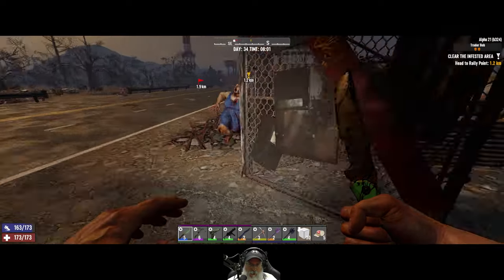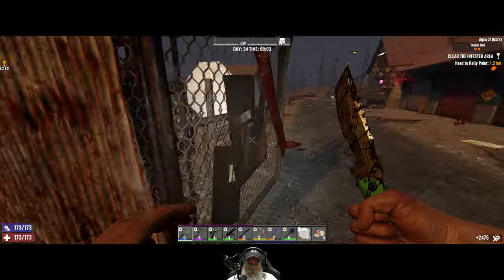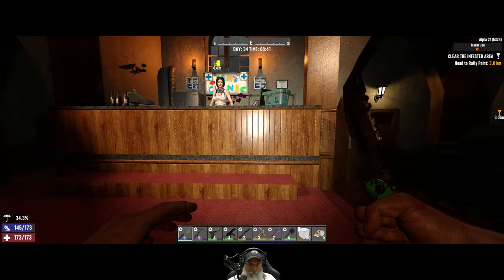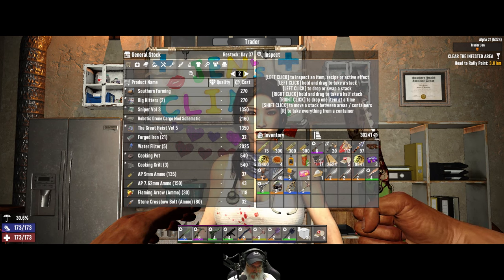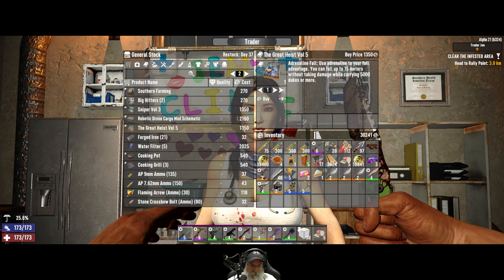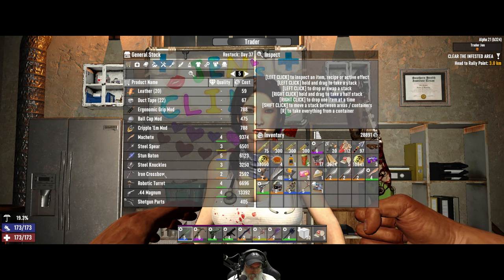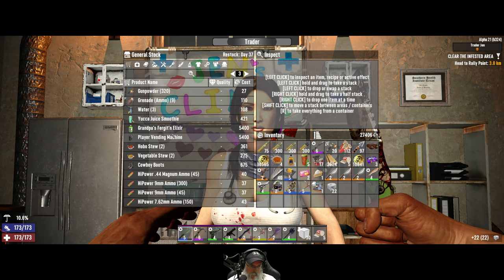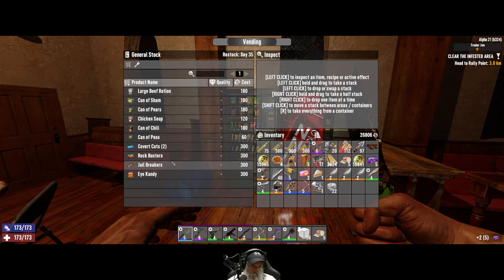I put another point in Daring Adventurer and their inventories look like crap. It's just luck of the draw — we still have three more traders to check. What's up Gins? Great Heights volume five — that's the one for falling and carrying dukes. Let's buy that. I know I'm not getting the discount at the moment but it's not that much money. I'll buy the duct tape too. I'm going to buy Rockbusters too.